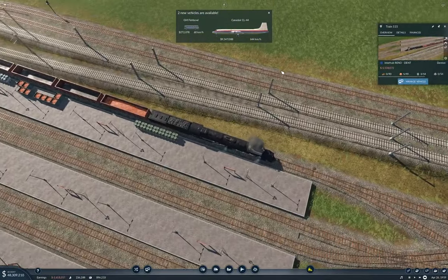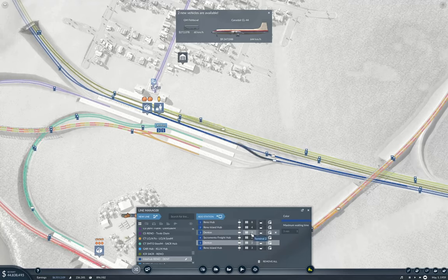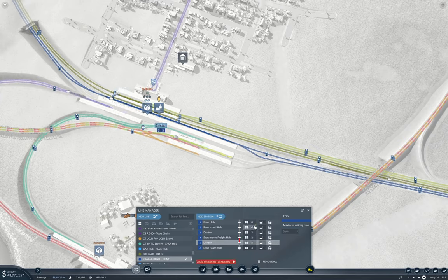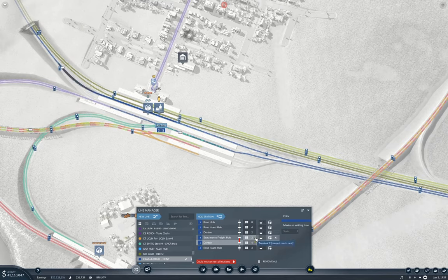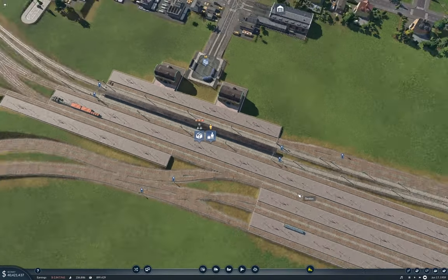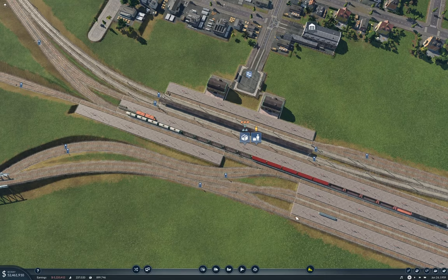I need to fix the platform assignments. Manage line - Denton, we come in on platform two. We need to go in on abstract platform. So platform three - yeah, okay. That will spread the cargo out a little better.